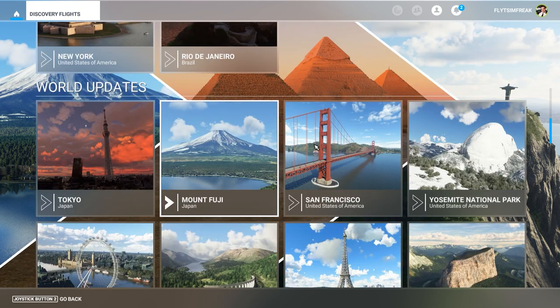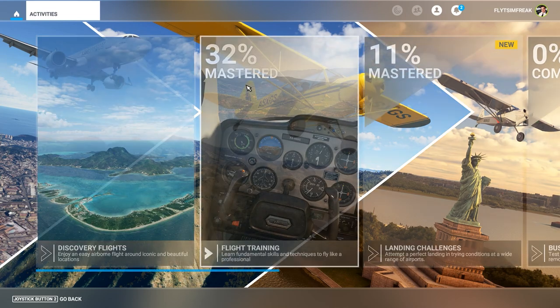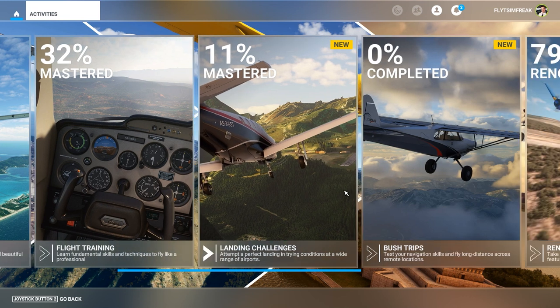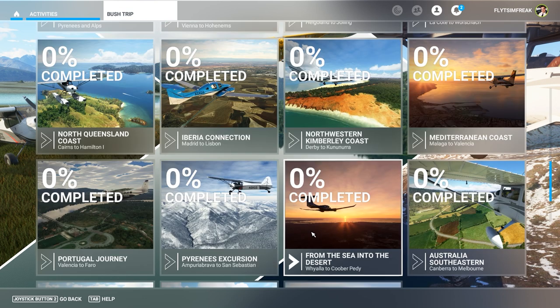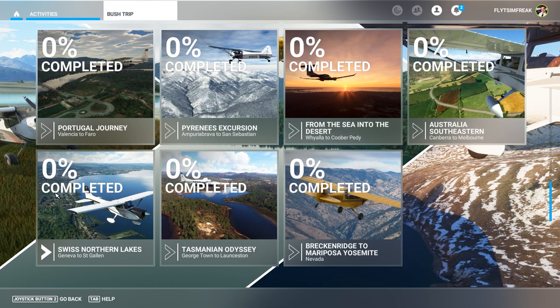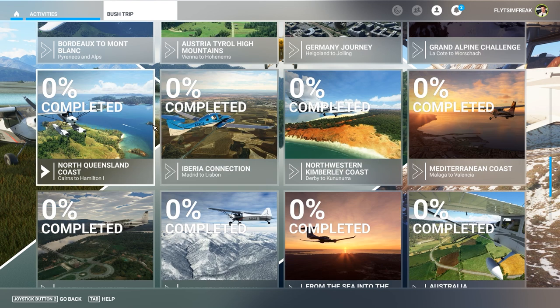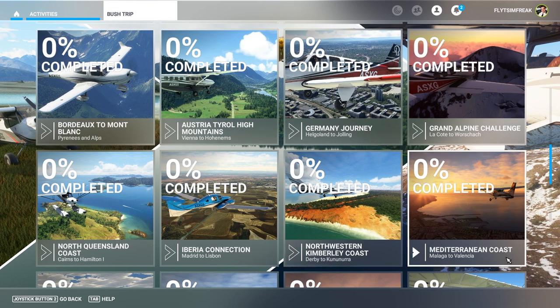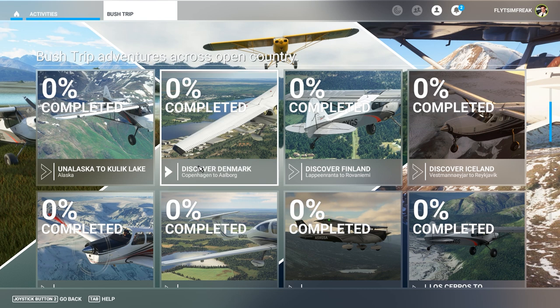Going into Activities, they added some landing challenges and also some bush trips. For bush trips, I see the Portugal Journey — I think that's a new one. Also: the Iberia Connection, Madrid to Lisbon, Malaga to Valencia, the Mediterranean Coast. I think that might be it — if I'm wrong you guys can correct me down in the comments.